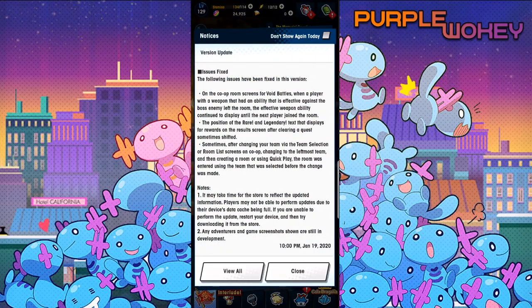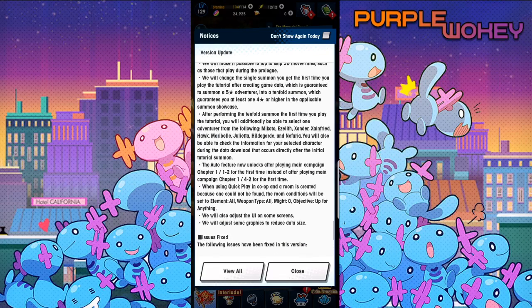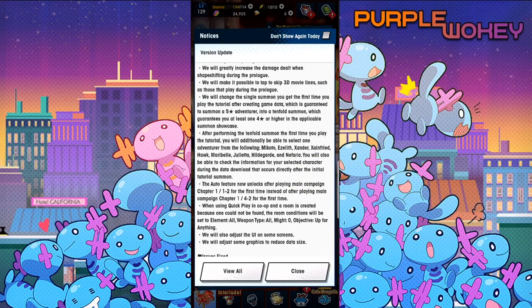Currently you get to summon on a single banner and it's random which unit you get. But if you start the game on or after the 26th update, you'll get a free tenfold summon on the current banner, and then you can select either Makoto, Ezelif, Xander, Zanfried, Hawk, Maribel, Julieta, Hildegard, or Nefaria. Out of those, the top picks are clearly Makoto, Xander, Maribel, and Hildegard - with Julieta as a potential. Depending on who you pick, you can then re-roll for a dragon.